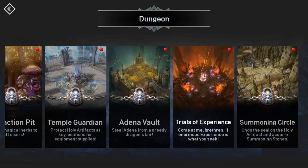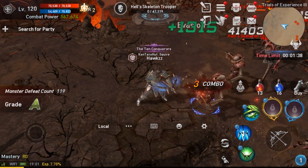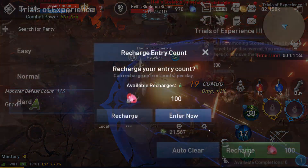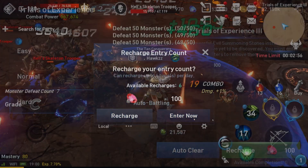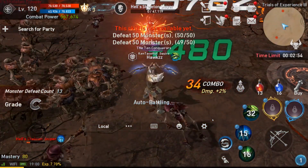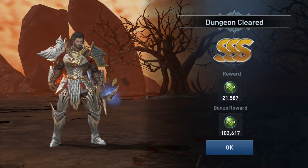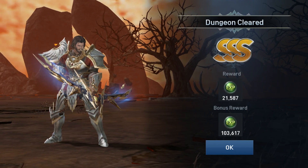Another cool dungeon is the Trial of Experience, and you can take advantage of this two times per day. Like many things in Lineage 2 Revolution, you can reset these attempts using your diamonds. This dungeon offers a base level of experience reward as well as a bonus experience reward depending on how well you do and how many mobs you clear out in the allowed time.